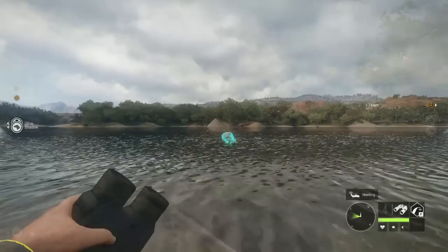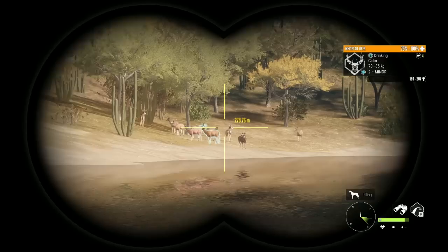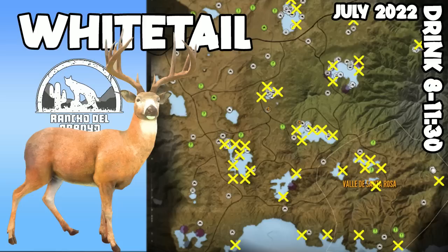When I do get a better idea of exactly how many zones there are in Rancho for whitetail, I will leave a pinned comment under the video. So far I have found 37 zones — I don't know exactly how many zones there will be when we are done here in Rancho. I'm wondering if they're making larger herds and fewer zones. This is where I have found all of my whitetail drink zones in Rancho since the June 28th update — they are all in the same places as before, and I have found 40 drink zones so far.